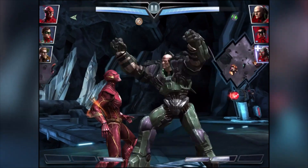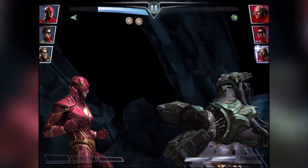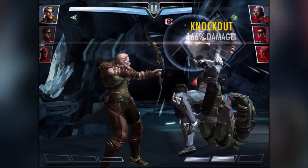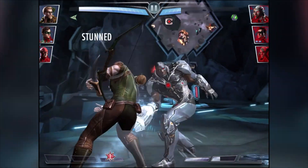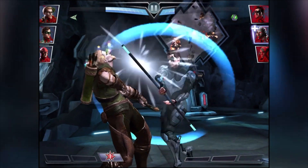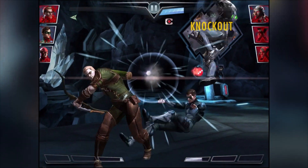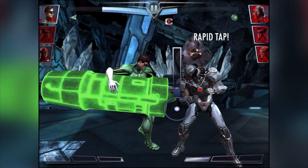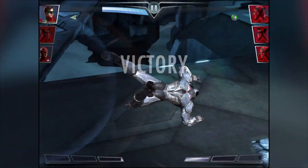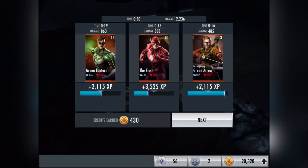Lex Luthor is actually quite strong - I should get him. Green Arrow's up now - yes, he's destroyed! Now these are all my weakest characters. He stunned us - I like the colorful stars around his head. He defeated us! Green Lantern, destroy him with your cannon - yes! Victory is ours. If I took my strongest characters in it would be way too easy.